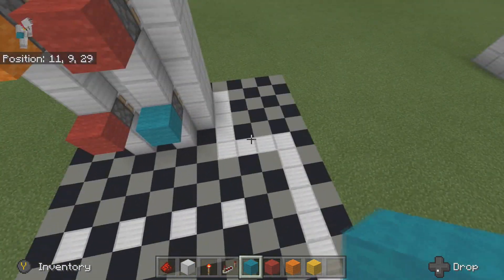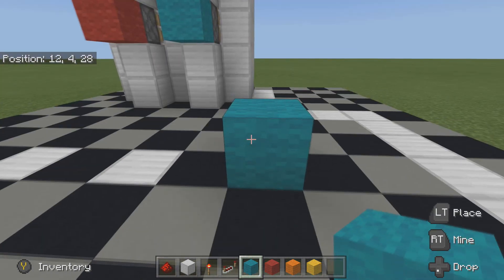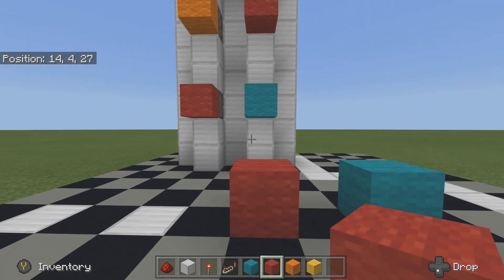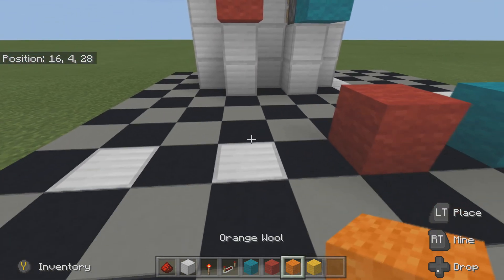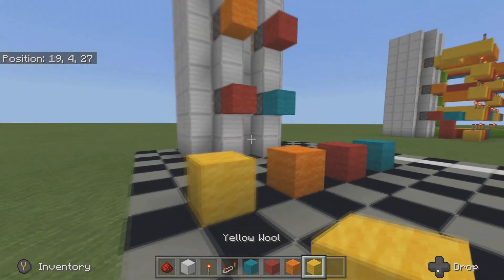Now we're going to put the right colors in the right place: blue is floor one, red is floor two, orange is floor three, and yellow is floor four.